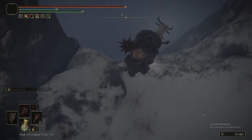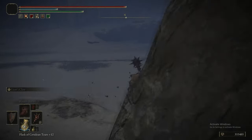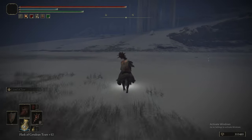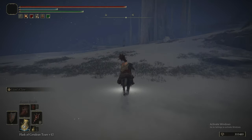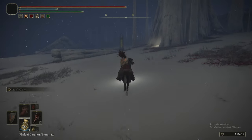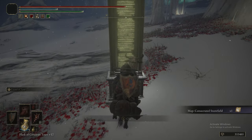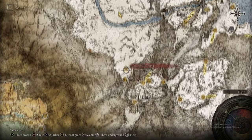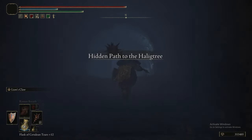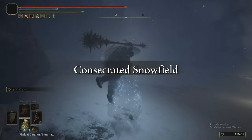If the visibility in Snowfield were just a bit limited — not two feet in front of your face limited — it wouldn't be nearly as hated. It would actually be quite fun. But since it's basically Frigid Outskirts 2 for anyone who's played Dark Souls 2, it's hell on earth. And there's no way of turning the snow off — it's just constant. All suffering, all the time.